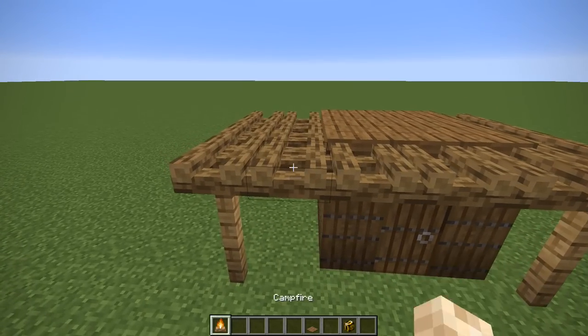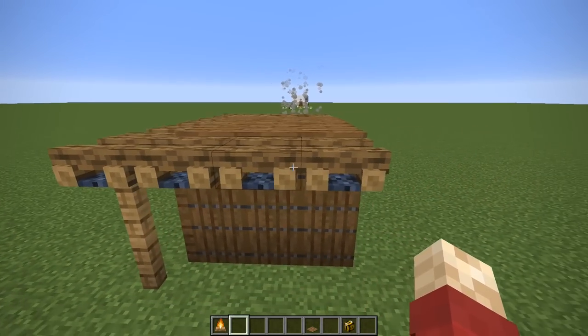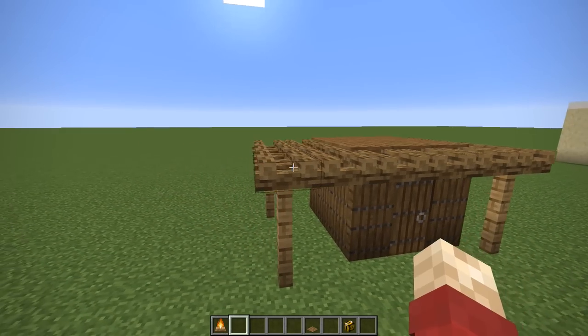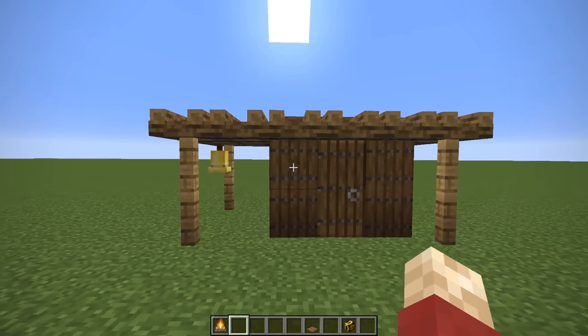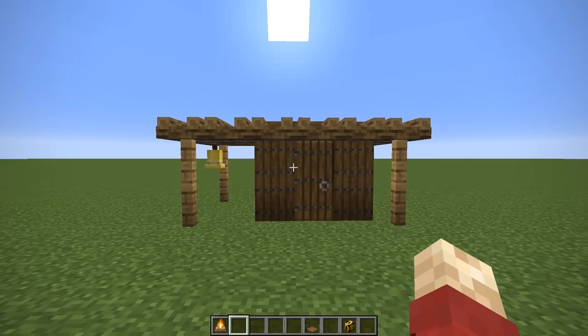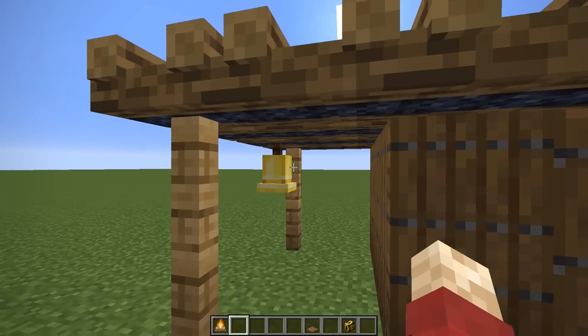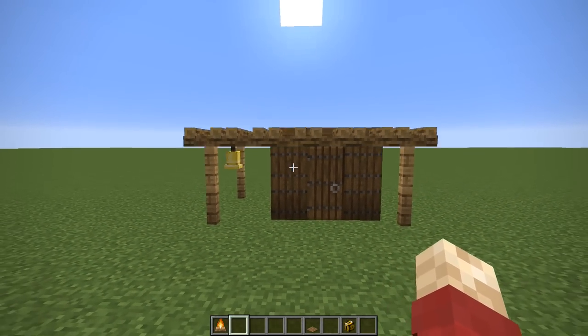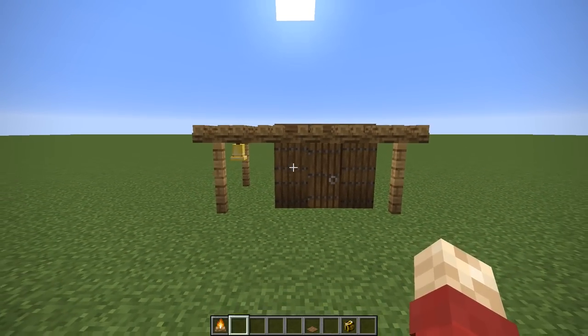Using the campfire in its extinguished form, you can use these as a pergola or decoration for any kind of house. I've used it in a completely trapdoor house to make it look like a little shack you might find on the road or like a shed to make it seem really rickety. I've even added a bell on the end there as well. The campfire is extraordinary and we're going to see many more designs using it.